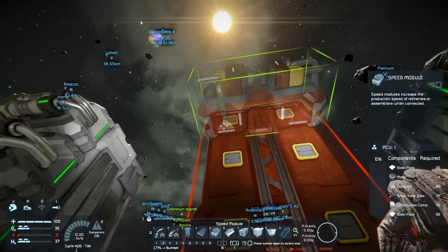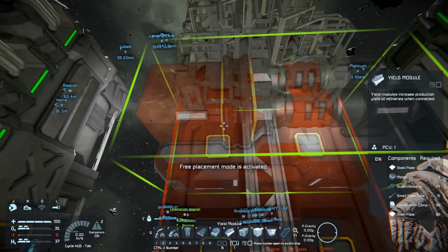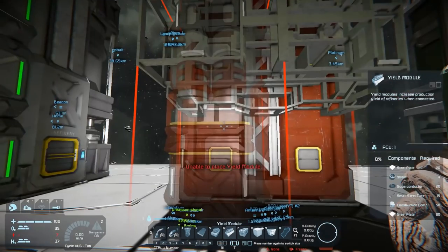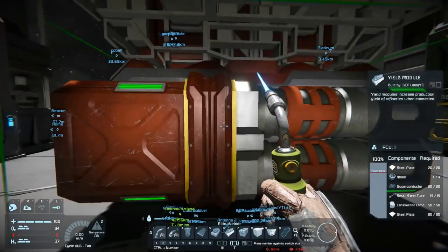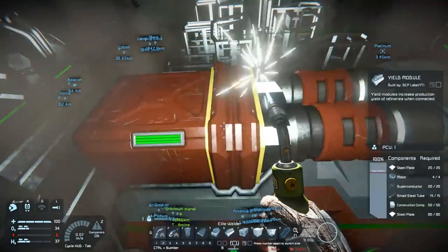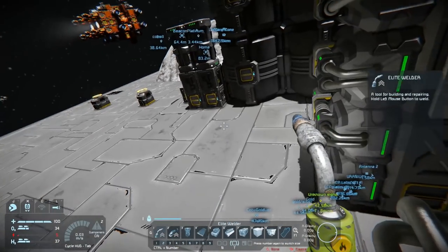Placing the remaining modules — two yield modules — that's for platinum, gold, and silver. I'm not too worried about it being 100% optimized, but that'll work. Let me charge up and I'll be right back.